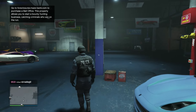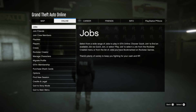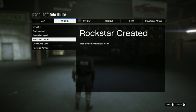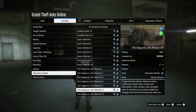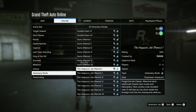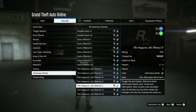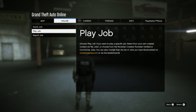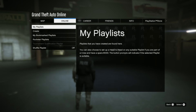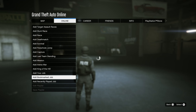First, I want to talk about something important: you can actually create a playlist with adversary modes. To do this, bring up your pause menu, go to Online Jobs, then Play Jobs, then Rockstar Created, and make your way to Adversary Mode. Scroll all the way to the bottom and you'll see that the Vespucci job is on double money and double RP this week. You need to bookmark every single one of them — from one to seven — then back out and go to the playlist section and create a new one.